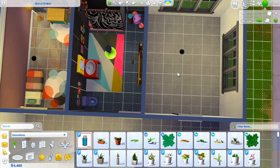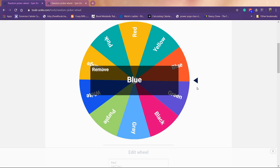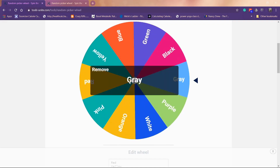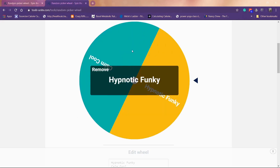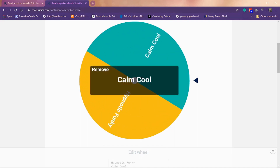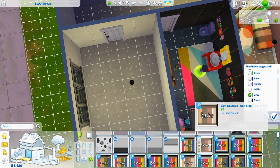Now let's go to the twins' room and spin the wheel. Spinning for wall color — gray. Spinning for floors — yellow. And decoration style — calm and cool. So: gray walls, yellow floors, calm and cool decor.